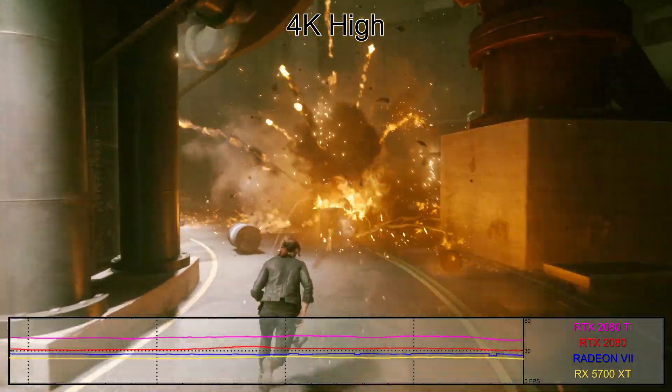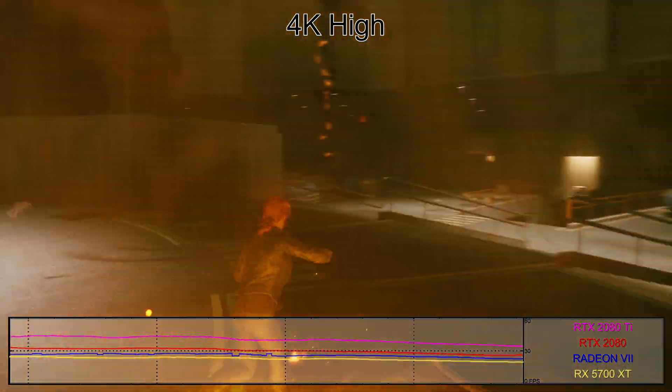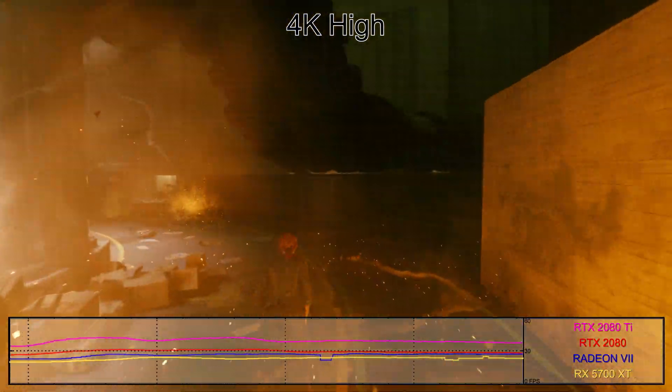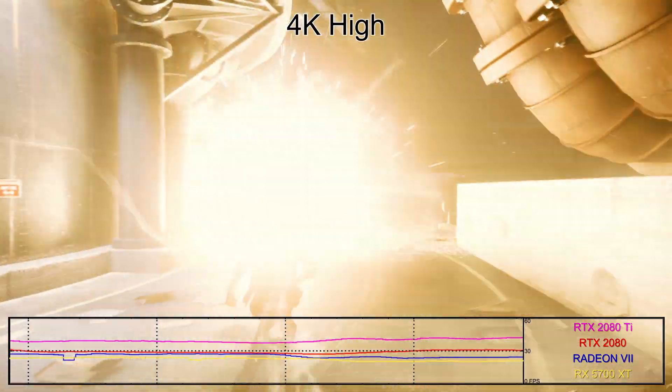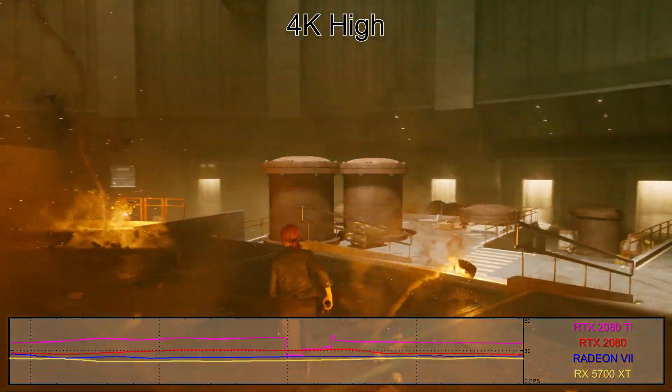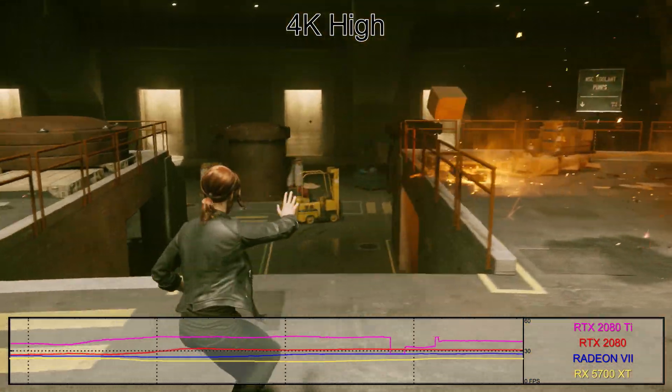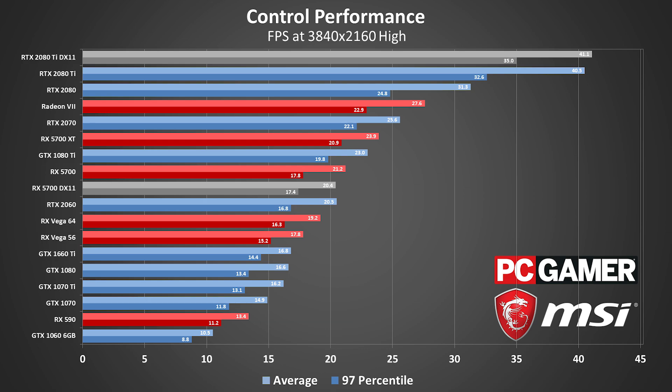The mighty RTX 2080 Ti plugs along to a none-too-respectable 41fps at 4K. The RTX 2080 is the only other GPU to break 30fps. AMD's Radeon 7 and RX 5700 XT, meanwhile, both deliver performance in the 20-something fps range. Even if you run at minimum quality and double the performance of all the GPUs, that's still only two cards to break 60fps. Clearly, Control isn't designed to be played at 4K with all the bells and whistles enabled.